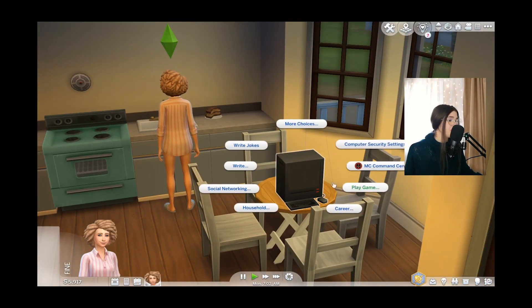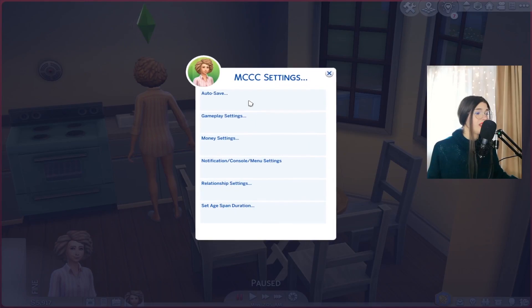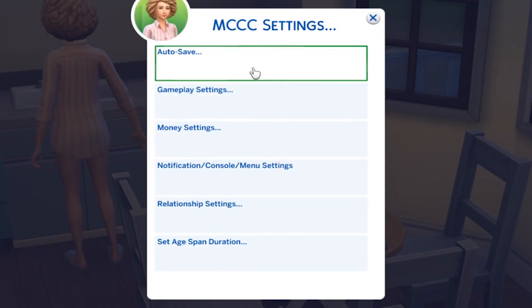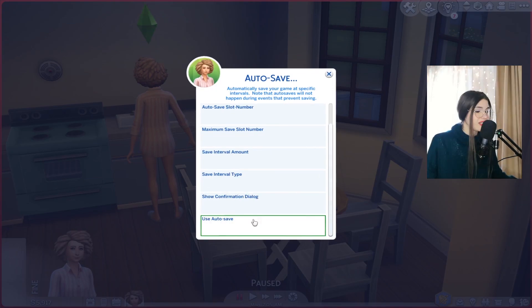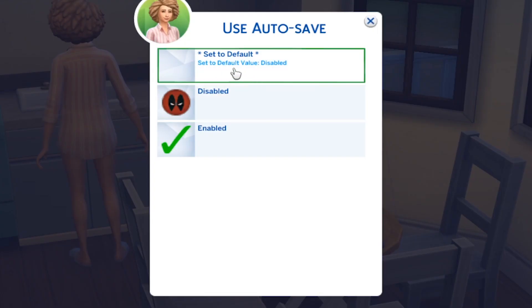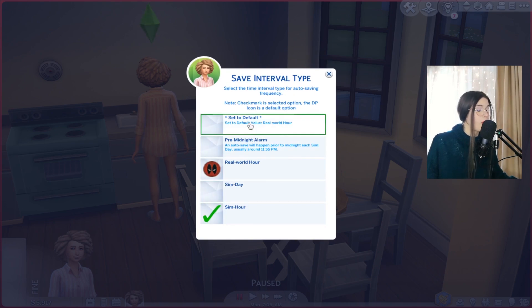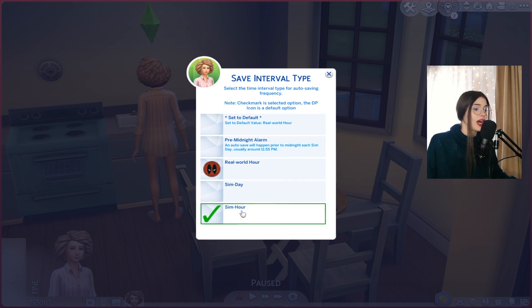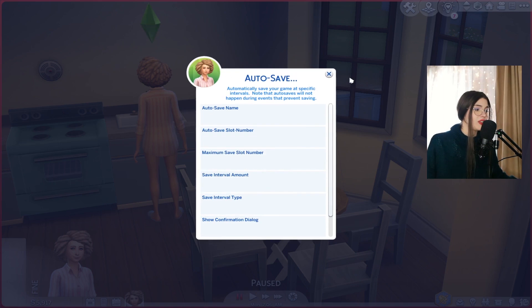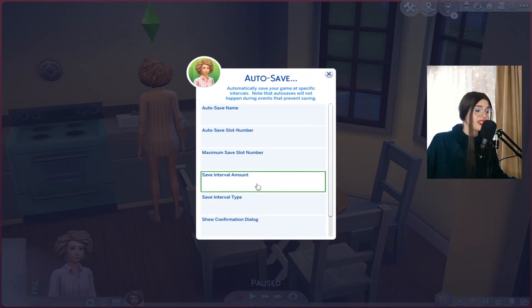Number one is the auto save option. If you click on your computer and if you have MCC installed, you can access the MCC settings tab and choose to auto save your game. Go to 'use auto save' and enable it because the default value is disabled. You also need to select the save interval type. I have set mine to sim hour, but you can also set it to sim day. If you want to be 100% sure you're not going to lose your save, I highly suggest you set it to sim hour.